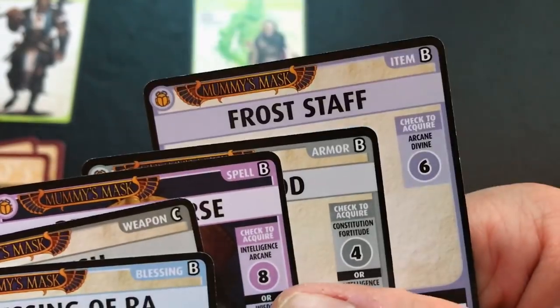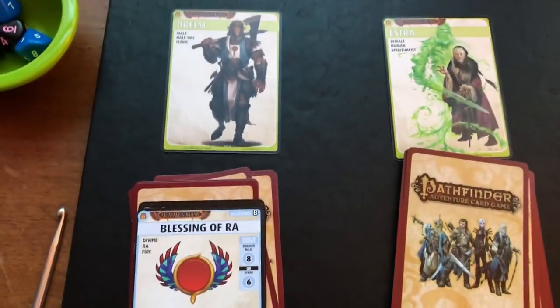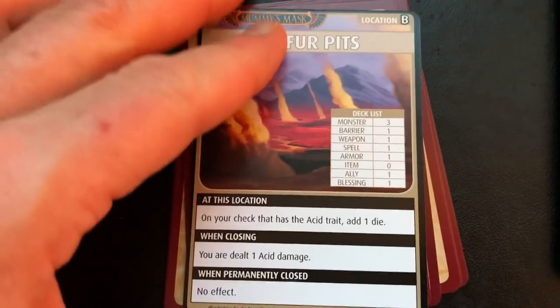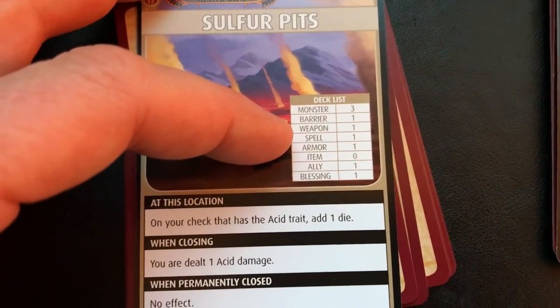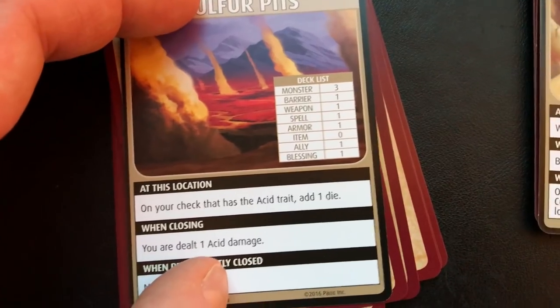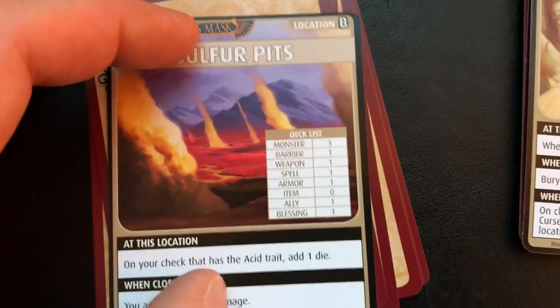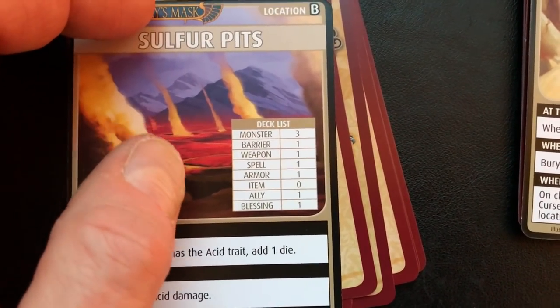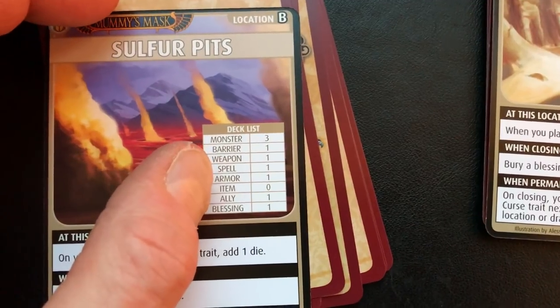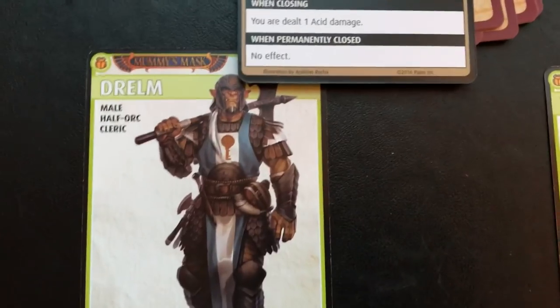So we're dealing with a blessing, a weapon, a spell, some armor, and an item. This is our starting hand for our character. I'll bring him up to the sulfur pits. On your check that has the acid trait, add one die — that's thematic. There's a bunch of monsters here and barriers, not so much good stuff. There's a weapon, a spell, an ally and a blessing, but four of the nine cards here are not good, so I'd want to send my warrior in initially.